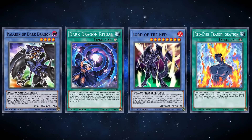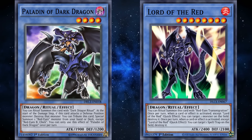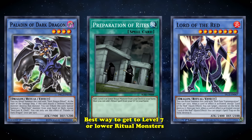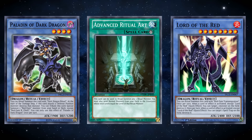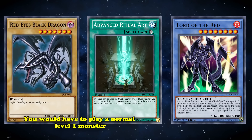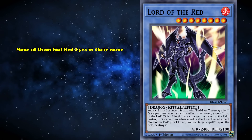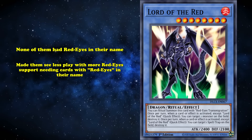This first wave of monster support was very unique. The Ritual monsters all had decent and powerful effects. Unfortunately, the deck lacked ways to search for Lord of Red, as cards like Preparation of Rites were the best way to get to level 7 or lower ritual monsters, but couldn't get Lord of Red who was level 8. Advanced Ritual Art was an option since Red-Eyes Black Dragon was a normal monster, but you'd have to play a level 1 monster, which made the deck more inconsistent and bricky. To further make it more awkward, none of them had Red-Eyes in their name, which made them see less play with more Red-Eyes support needing cards with Red-Eyes specifically in their name.